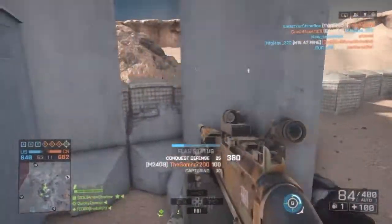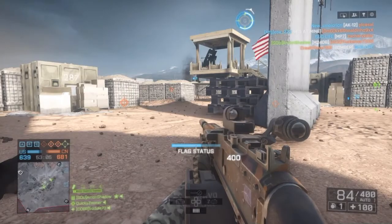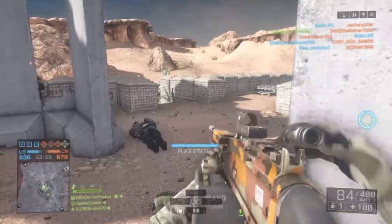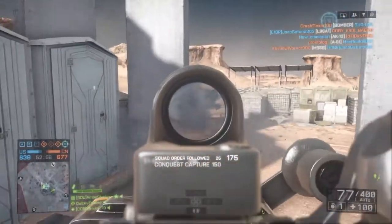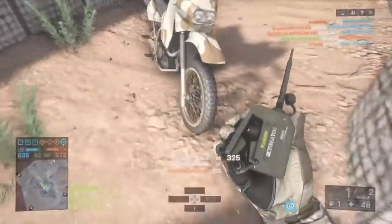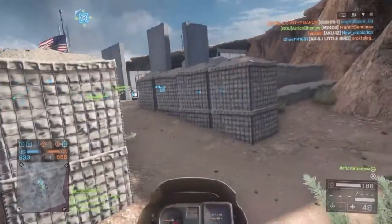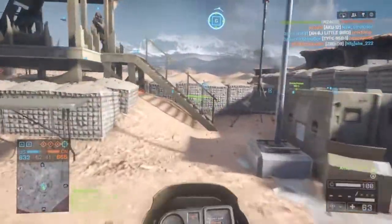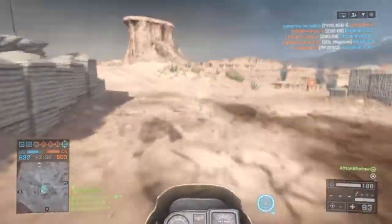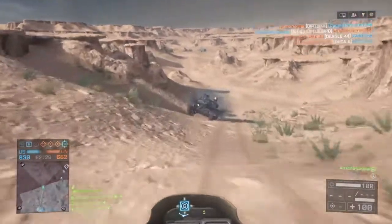We actually have a name for this move that we like to call the Mobile Dirty Turd. A dirty turd is essentially when you camp out in one room and you wait for people to run in, then you C4 them over and over again — they keep coming for you because you're pretty much a dirty turd in the room. But this is called the Mobile Dirty Turd. The best way to do it is to strap three sticks of C4 on your back tires and then throw an ammo bag on the back of it. Here are a few clips of what I like to call the Mobile Dirty Turd.